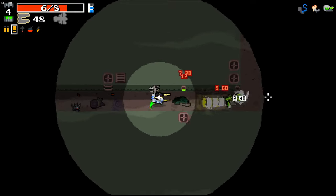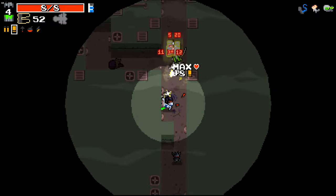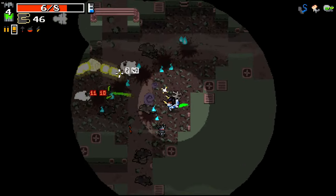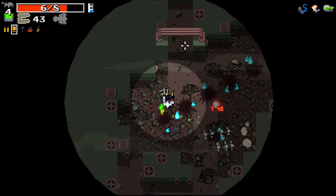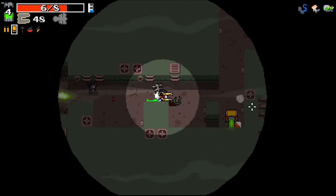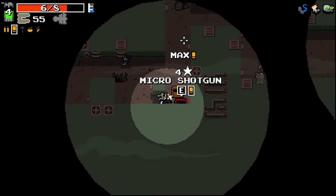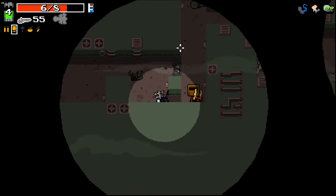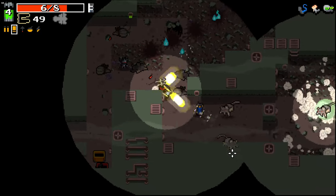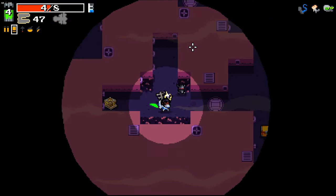Just keep firing down the hole and hope for the best. Minit HP there. Definitely just used my portal strike there. Micro shotgun - that's not best though, that's just auto. Free sewer entry is pretty nice.